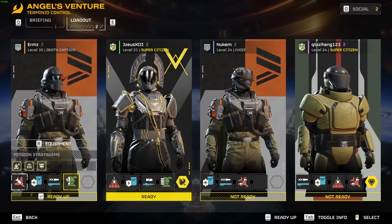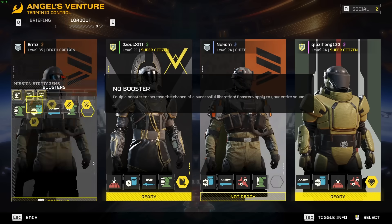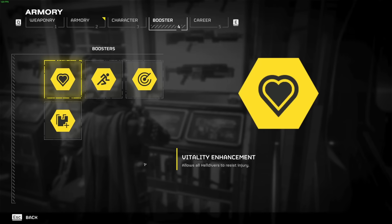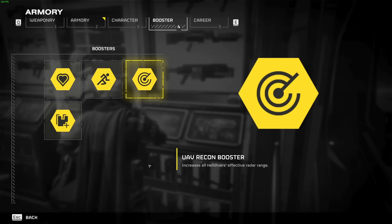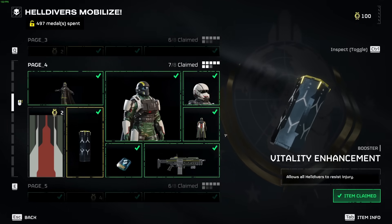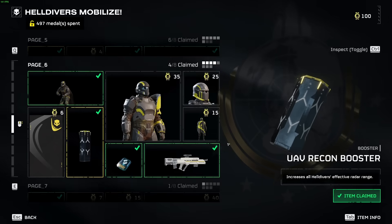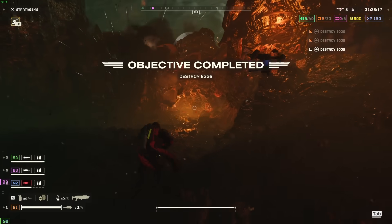As you go into your Hellpod to load out, you'll notice there is an empty slot next to your four stratagem slots designated for boosters. Boosters are items which create modifiers that apply to the entire party, meaning you can have four different boosters in effect on any given mission. They can range from making your Helldivers more impervious to damage, through increasing your radar range, and even improving your stamina. Getting these right is a must for an easier time in the higher difficulties.